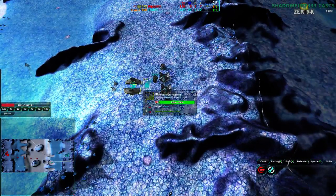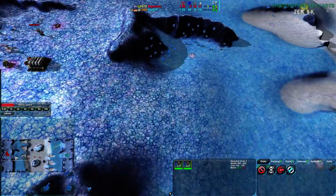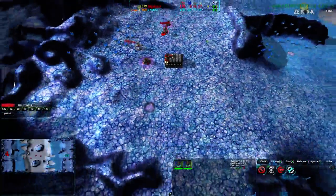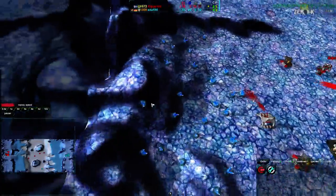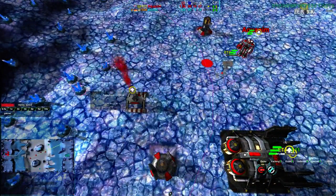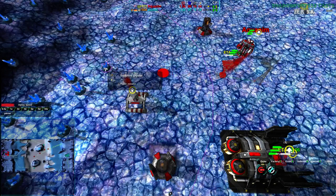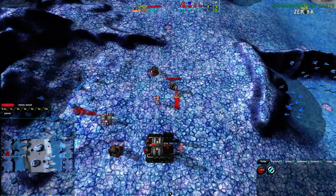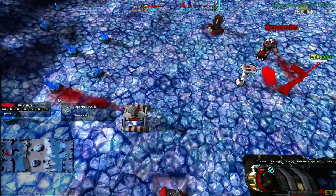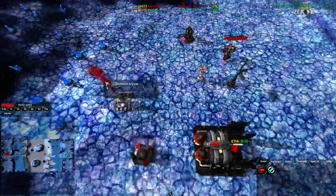Anyway, Exploit is setting up. Aquanim is still going for more metal — ah, that's what the Caretaker is for: reclaim. Reclaiming all of these crystals. Each of these crystals isn't a whole lot of metal individually, but still a fair amount, and quite a lot of energy. That's an extra 10 metal and a huge amount of energy in there.